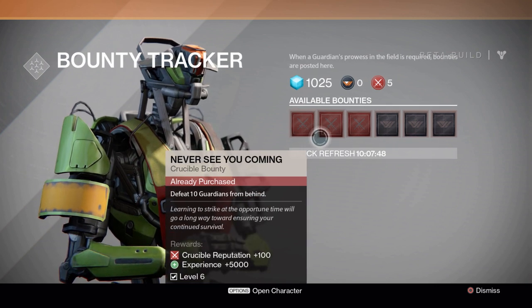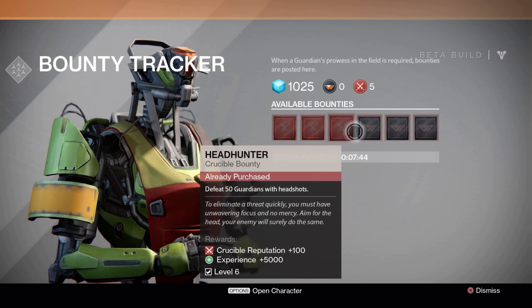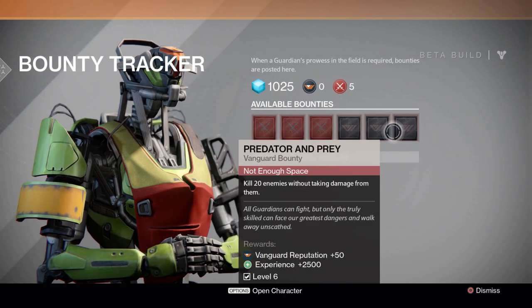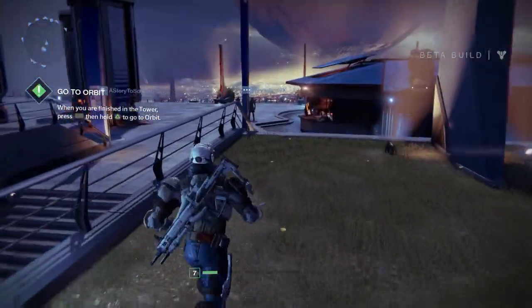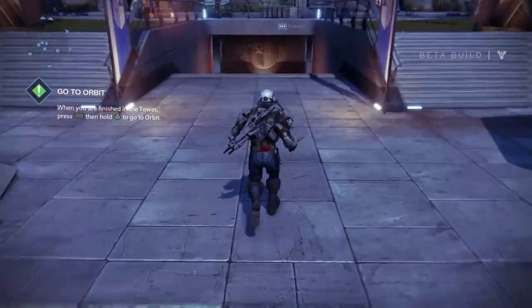To unlock the bounties you need to reach level 5 and complete the first Crucible mission, but don't worry about that because it just comes naturally as you follow the story missions. Once you reach level 5 and you've done that mission, you can start accepting bounties at the Bounty Tracker.